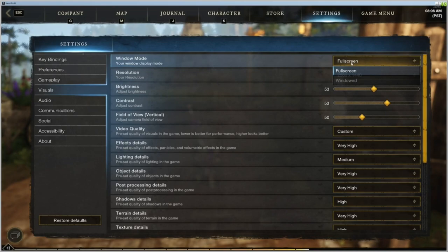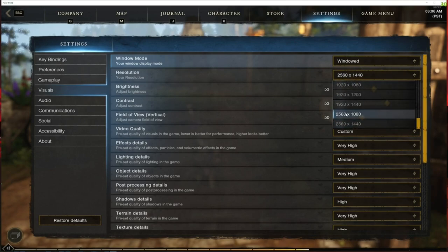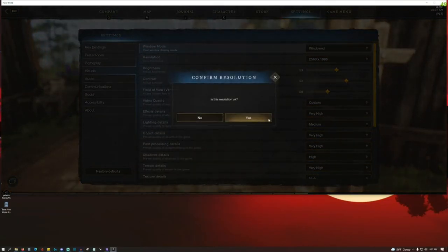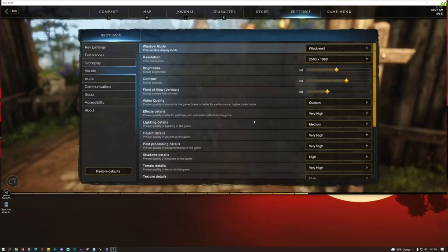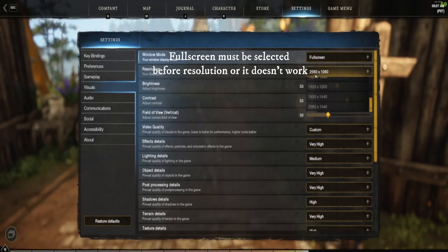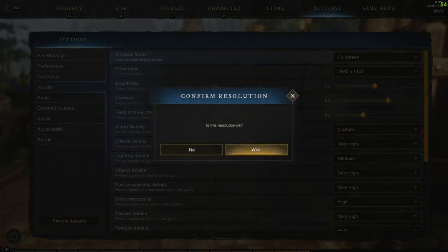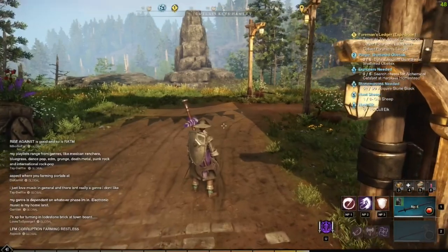So here's what you need to do from this menu. Manually select windowed mode. Next, drop your resolution to any below your original resolution. Now we are in windowed mode at the lower resolution. Next, select full screen and change your resolution back to your original selection. And now I'm back in full screen mode at 2560 by 1440.